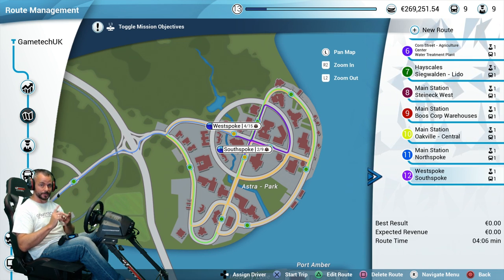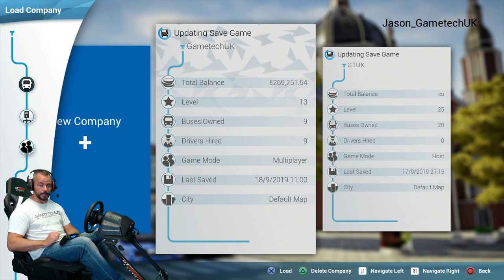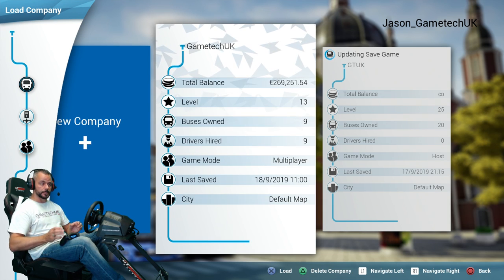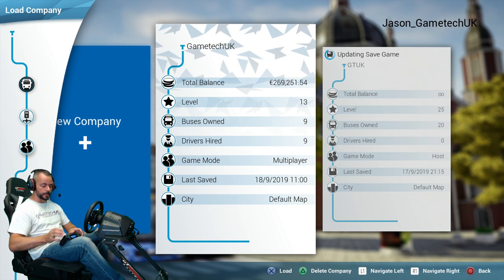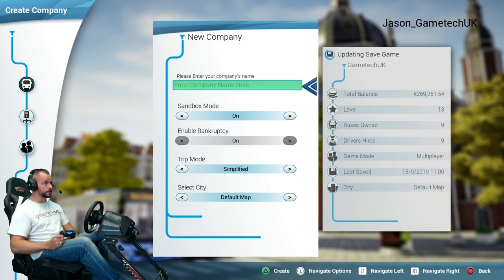Another question I get a lot is about sandbox mode — how can I access it and what are the requirements? You have to be level eight in the main campaign. Once you hit level eight, go back to the main screen — it's not included within your campaign save. Choose 'new company', call it whatever you want, and you'll see a sandbox option that you can turn on or off. That company will have the whole game unlocked, you can buy as many buses as you want, the whole map is available, and you can just enjoy it freely.